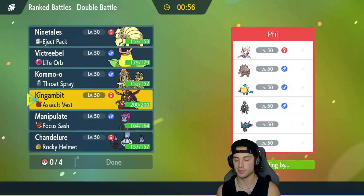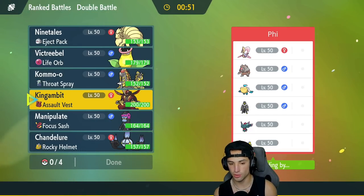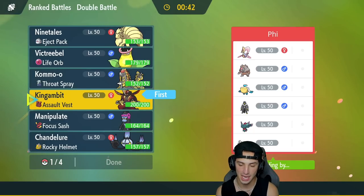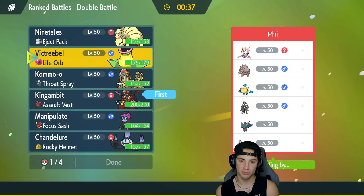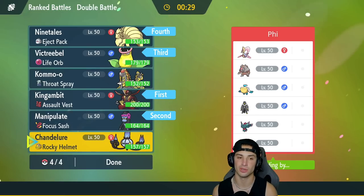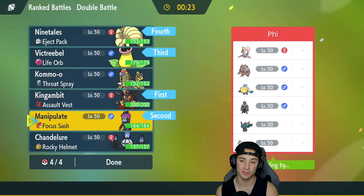I'm going to bring King Gambit here, which I really like, and also Munkidori — solid choice. I might lead King Gambit and back in Victreebel with Ninetales or consider Chandelure. Looking at their team, Victreebel doubles its speed in the sun and can get cooking from there with its Tera type. It'll also be super effective onto Ursaluna and Urshifu — and there's no way they have Pelipper without Water Urshifu.